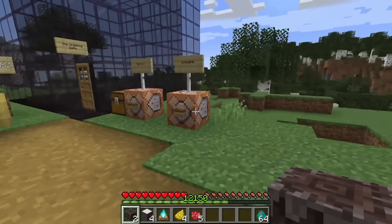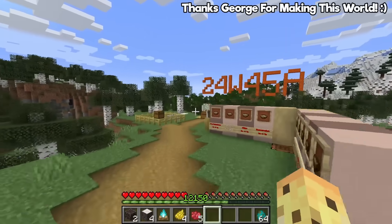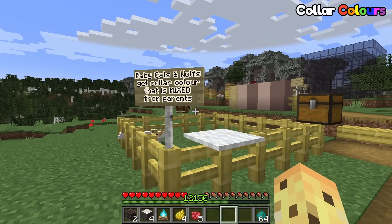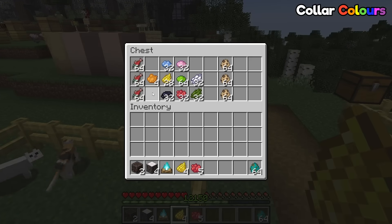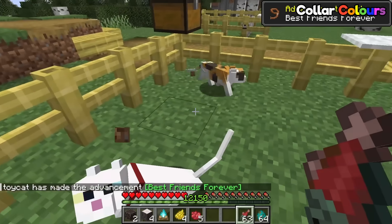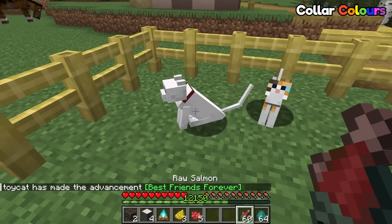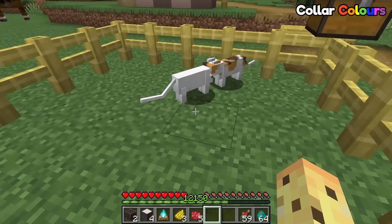This brand new snapshot launched on Java without a Bedrock equivalent. The first feature I want to point out is one you've probably never thought of: when you breed a baby cat or wolf, the color will actually be mixed from the parents. If you breed two cats together — say one with a yellow color and one with a red color — the baby will have a color which is a mix of the two.